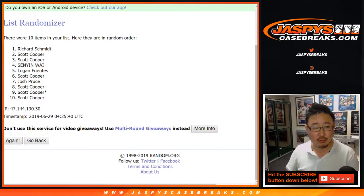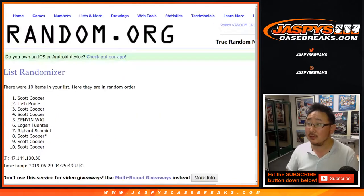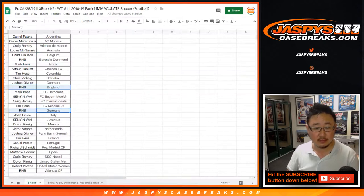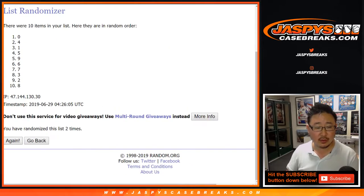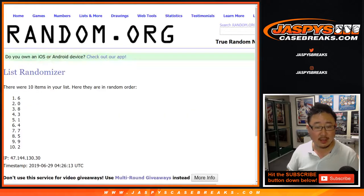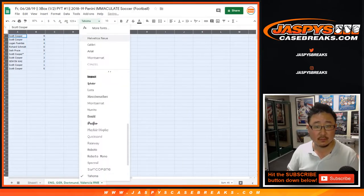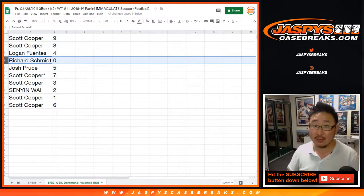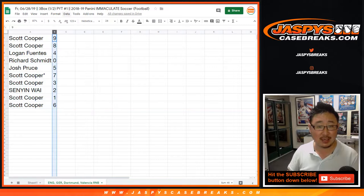Four and a six ten times — one, two, three, four, five, six, seven, eight, nine, and tenth and final time. All right, we've got nine down to six. Scott, you have nine and eight. Logan Fuentes with four. Rich Schmidt, you've got zero — any and all redemptions will go to you, including one-of-one redemptions. Josh with five. Scott with seven and three — there's your last spot mojo number. Sen Yin with two. Scott Cooper with one and six. Scott's got a lot of numbers here. Good luck, everybody.